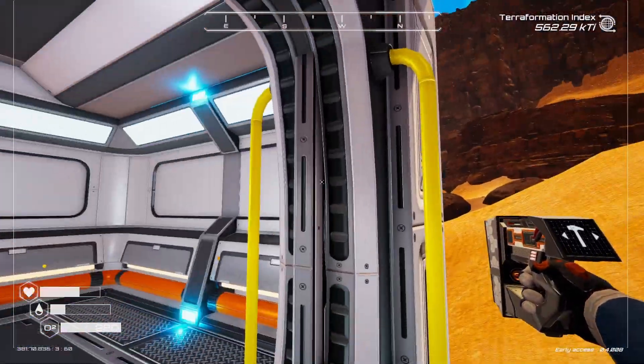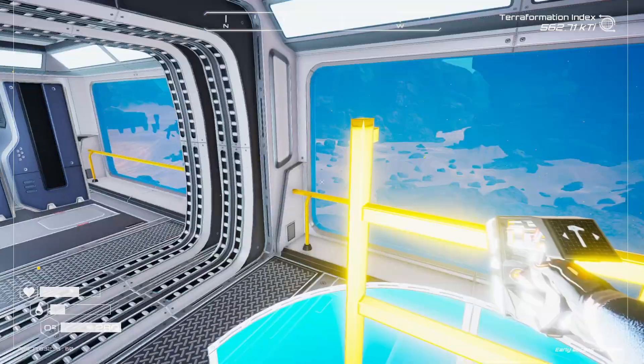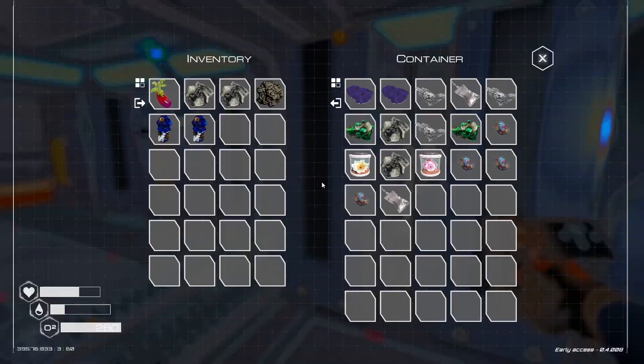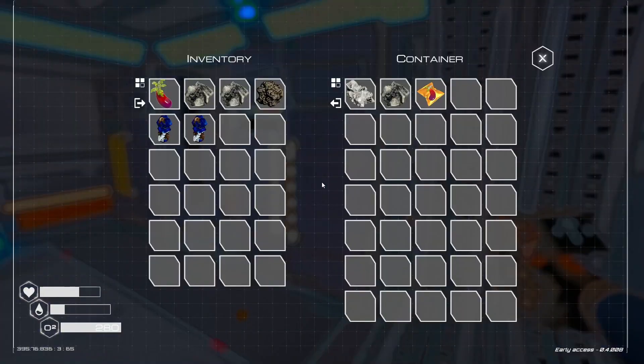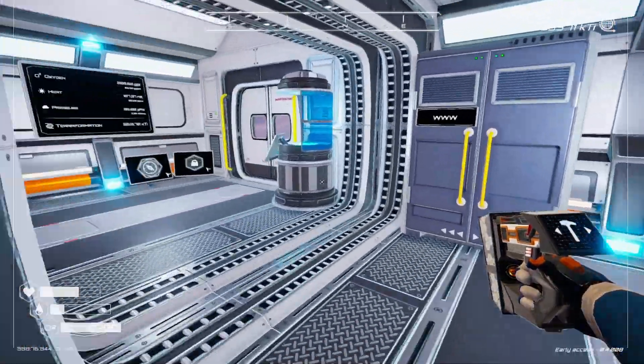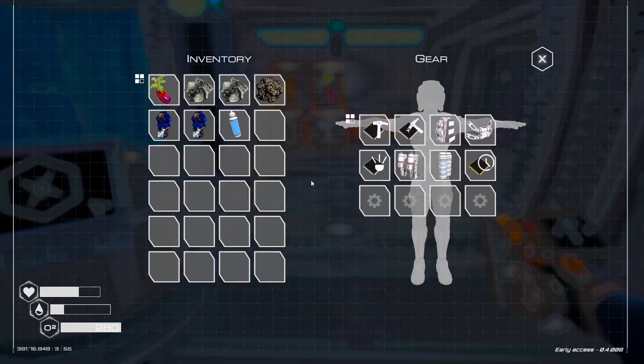It's not multiplayer so we don't have to worry about getting trolled and people coming in our base — that's really cool. Our water is low. Could have sworn I had some more water, it's around here somewhere. But I don't have time — let's go look for it.